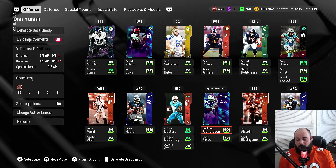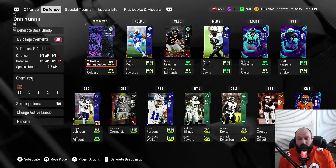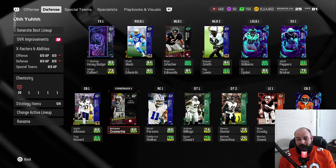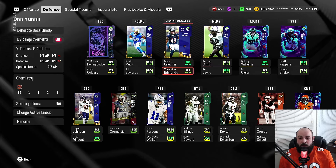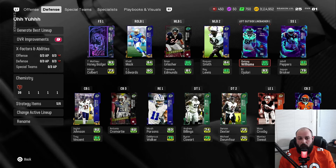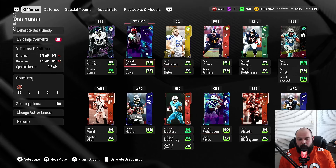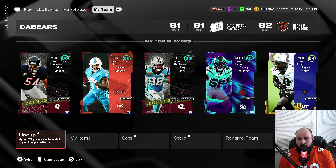Anthony Richardson is our quarterback, and everything else kind of stays the same for the Bears lineup. Defensive-wise we get some safety help with Honey Badger and Jabril Peppers, plus Carmardi at 82, Micah Parsons at right end, and Quincy Williams. Nothing changes drastically — just filling some holes that the Bears theme team is lacking. That's why I'm using this over the full Bears theme team, but it's still 39 out of 50 spots with Bears players, keeping as many Bears as possible.